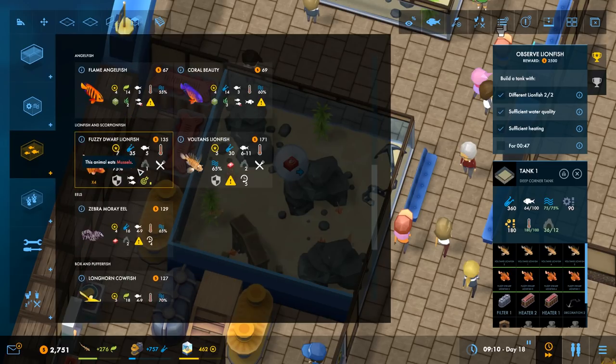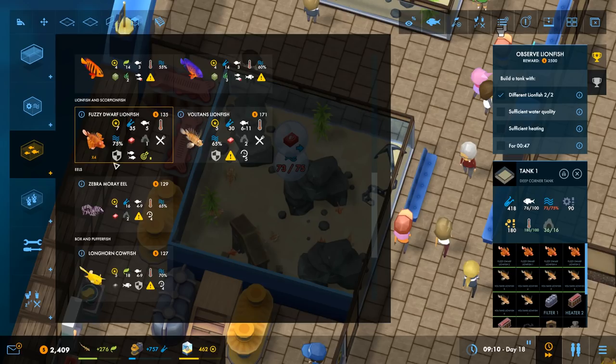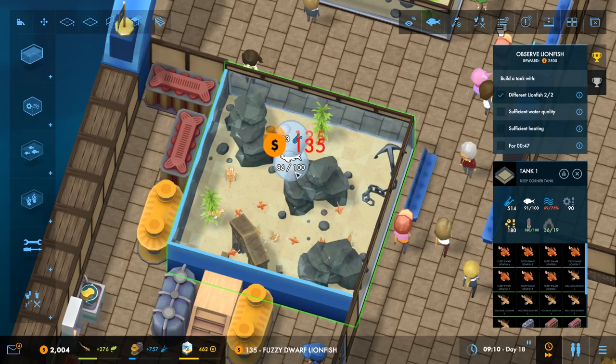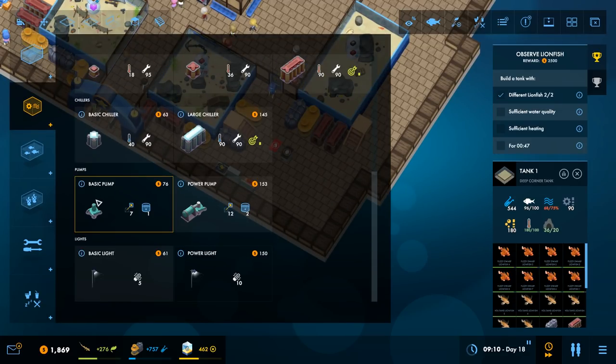Let's get a couple more of those. Oh wait — what just happened? Did that just reset me? The water quality went down. It's fine, we can totally deal with that. As far as dealing with that water quality, there are a couple different ways we could do it, but the way we're gonna do it is just use a pump.